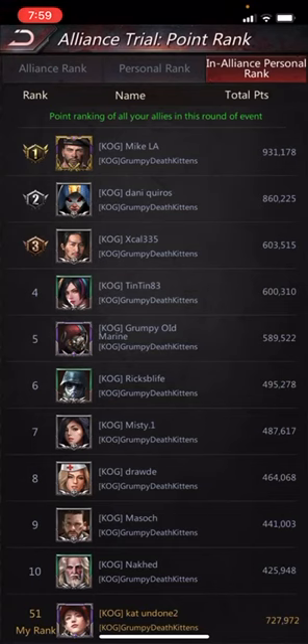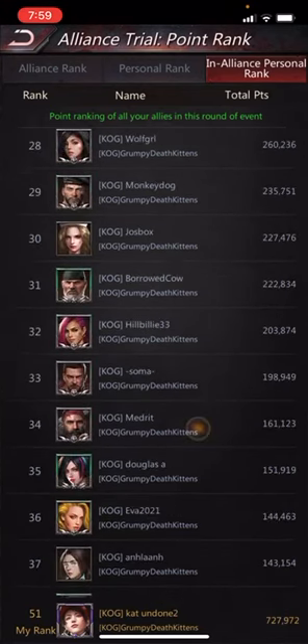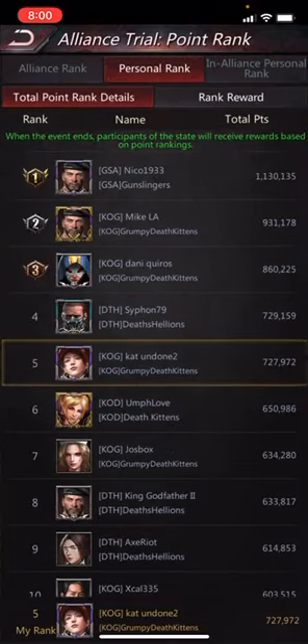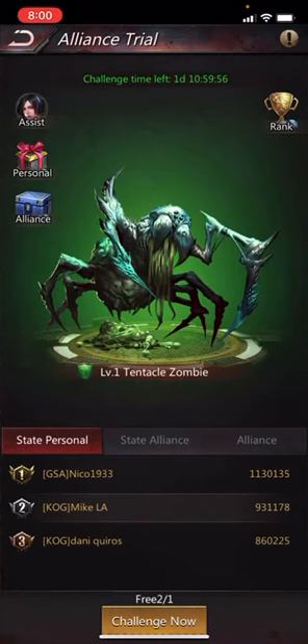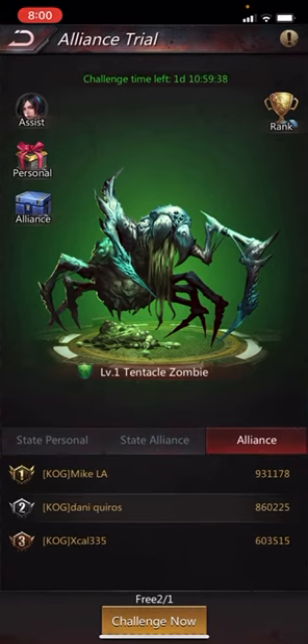Mine shows that I am 51 because I just swapped Alliances — I just came over to KOG from KOD. So my points are only showing what I've done in this Alliance; it's not accumulating all of them. But my personal rank does have the total. This is the state personal highs, and this is where the state Alliance shows up. I'm guessing at some point they're going to open it up like the other ones where all the states are involved. And this is the Alliance personal highs.